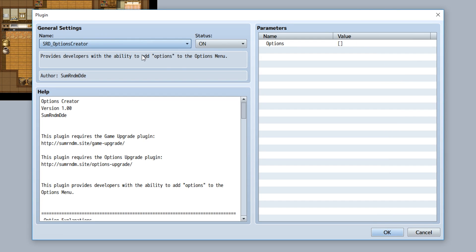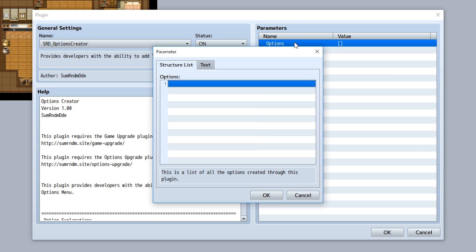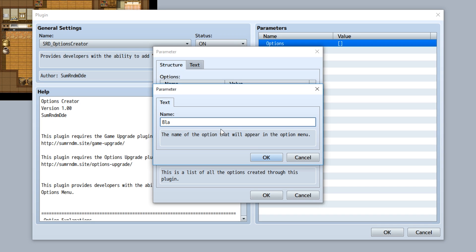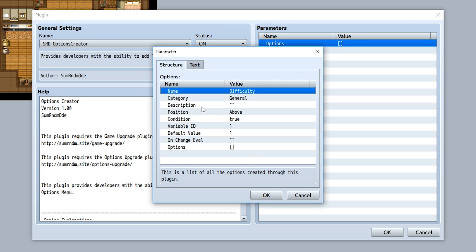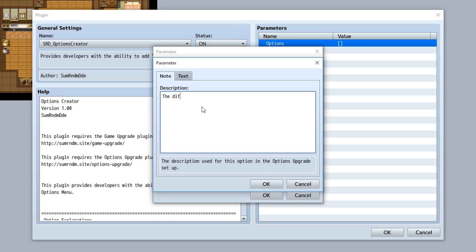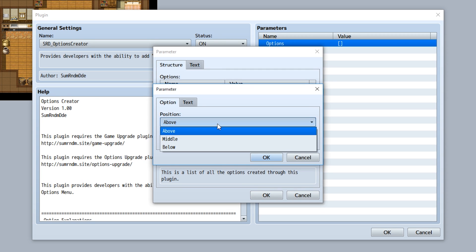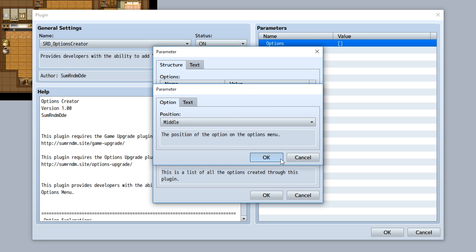The Options Creator is a plugin that lets you create options. To do so, you click on the little options button, then add new options to the list. We'll give it a name — let's call it 'Difficulty' — and then give it a description: 'The difficulty of the game.'